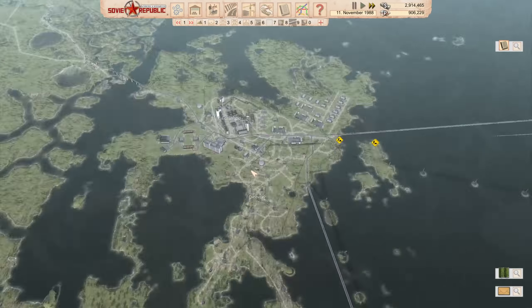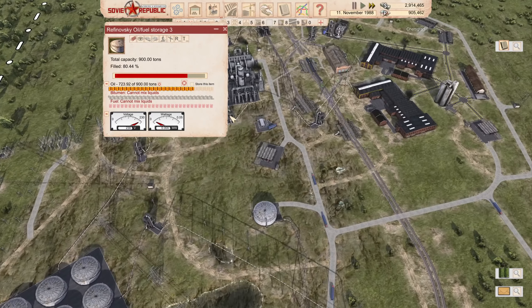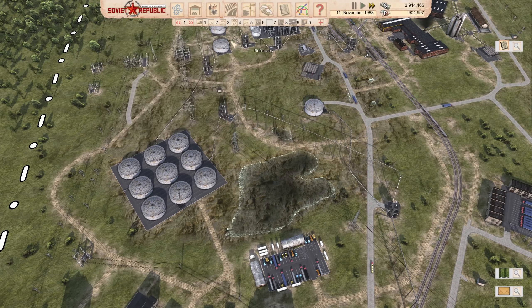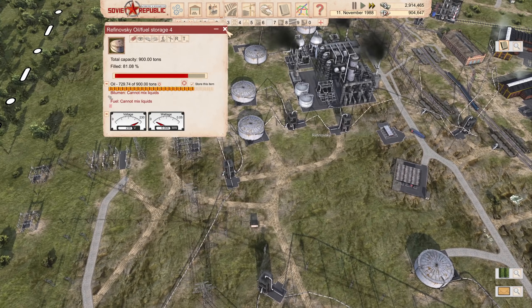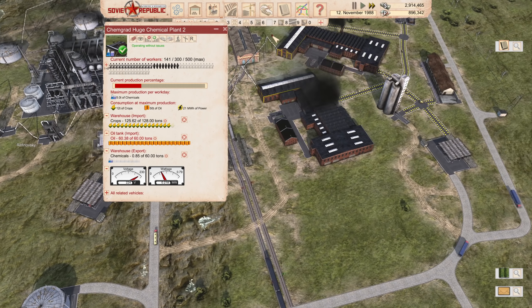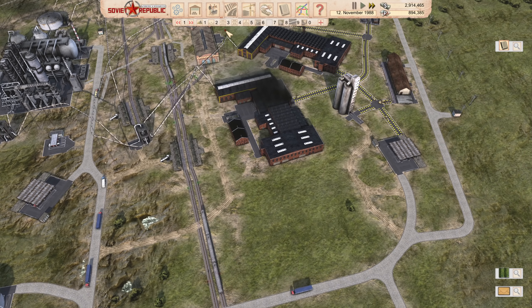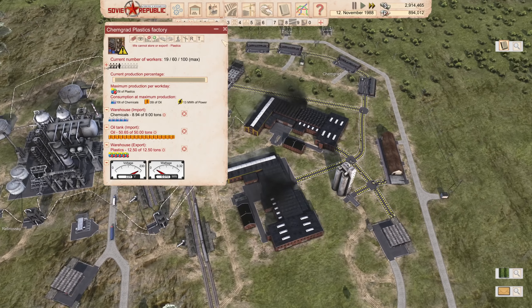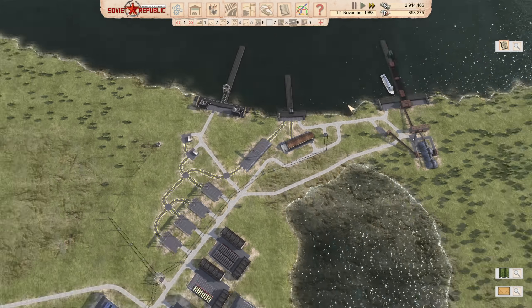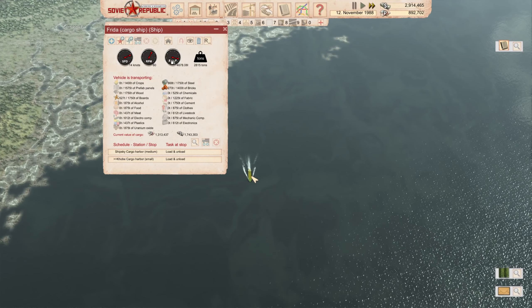I still cannot believe that I exist in a world where this is something that we have to do. But now we have 100% fire protection pretty much everywhere. Look at the size of this network — that is something to be proud of. Just going back and checking on the oil situation: the oil situation is very, very good. Look at the amount of oil we've got — holy cow, that's brilliant. That should mean continuous chemical production without a shadow of a doubt.